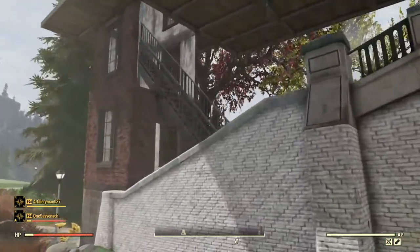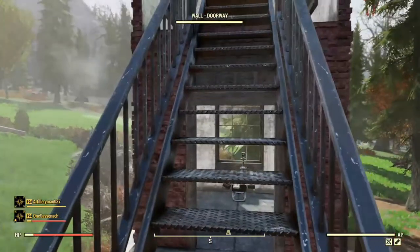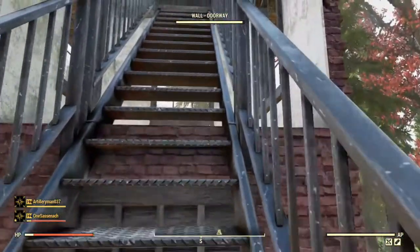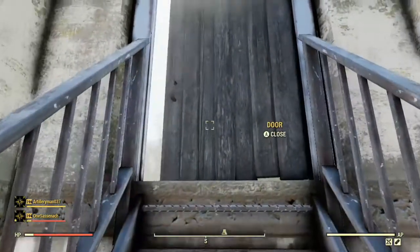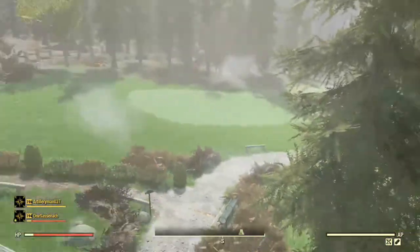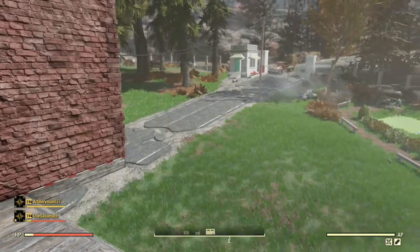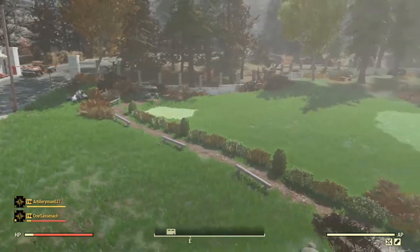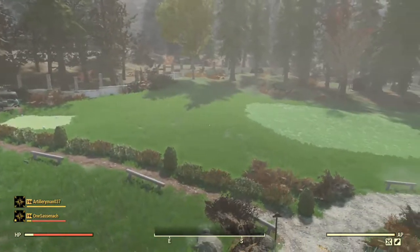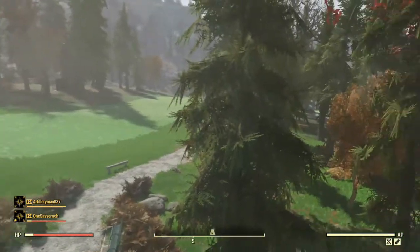The stairs on this side don't actually go anywhere. I had to put them in because I originally had two sets of floating stairs on each end and I kept making mistakes while building. Because the floors were floating, I had to completely remove everything and start again every time. So I decided to put the stairs in so that I wouldn't have to do that. They don't look very nice but I did what I had to do.